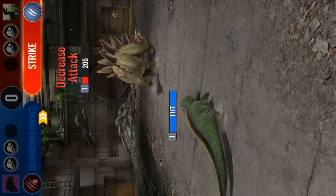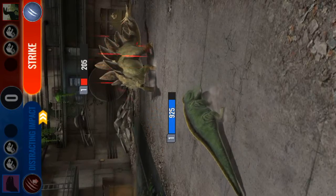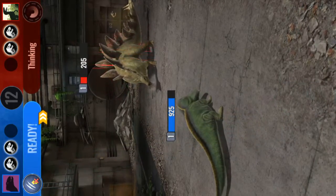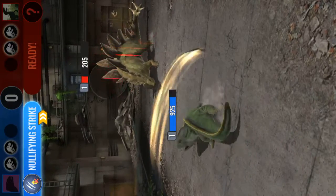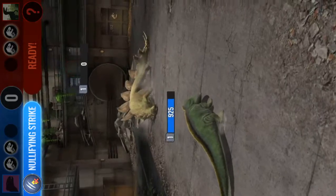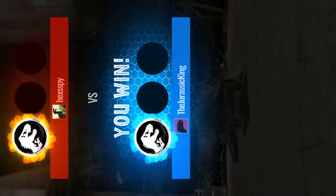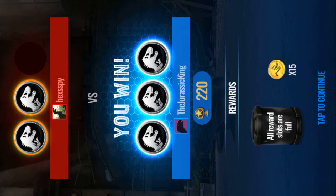Go Diplocaulus! Oh yeah! My boy Diplocaulus - Decrease that Attack! Even though I already did that - I can't kill them with Positive Effects removed, but whatever. Diplocaulus wins the game! 200 trophies - all incubator slots are full. Hit something - ugh, anyway.